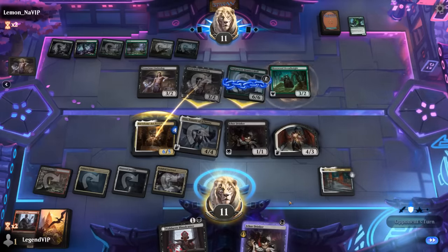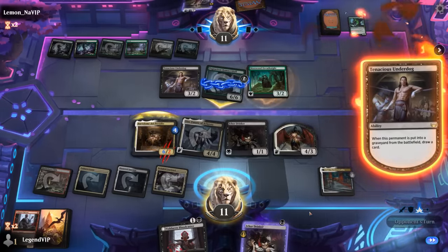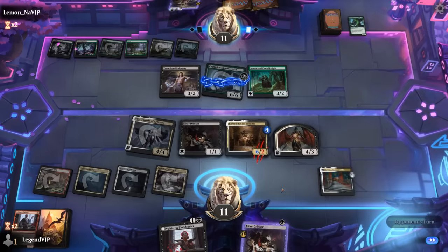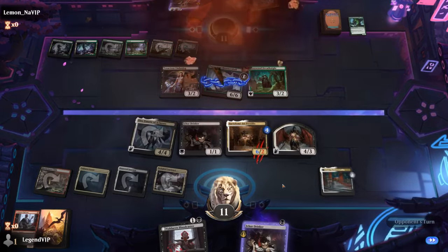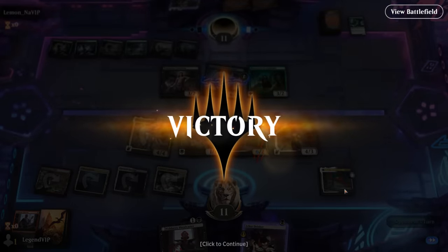I don't think we keep sacrificing — we'll wait until next turn. That's enough for a concession. Next turn we've got 8 in the air plus we can drain more with Vito, so that's pretty much game. On to the next one.